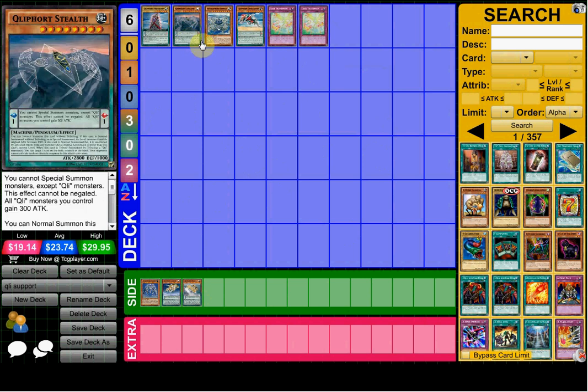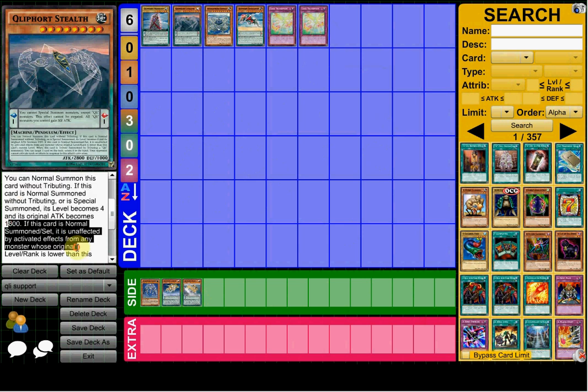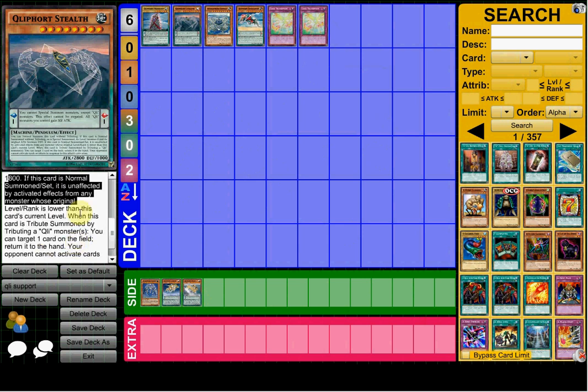Moving on to Kulput Stealth — level eight, scale one, with a really good effect. Its pendulum effect gives all Kulput monsters 300 attack. You can only special summon Kulputs. It has that standard first half effect where you can normal summon without tributing, but if you do it's 1800 attack and it's unaffected by ranks or levels lower than itself.